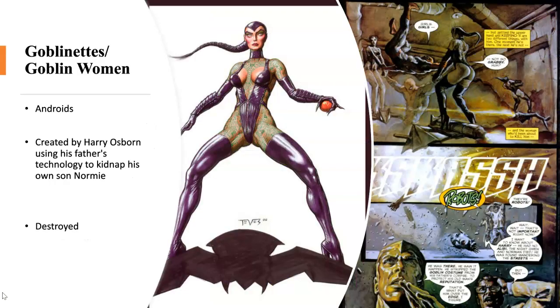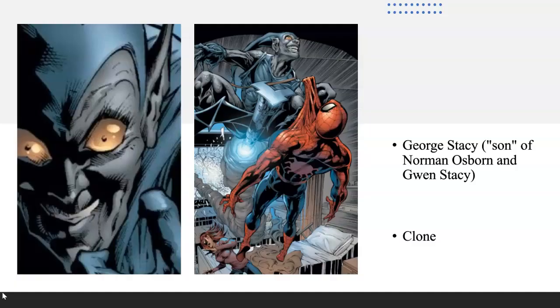We have the Goblinettes, also called the Goblin Women. These are a trio of androids created by Harry Osborn using his father's technology. They were basically meant to kidnap his own son Norman Osborn and douse him in the Goblin Serum so he could become the next Green Goblin. They were all destroyed in battle with Spider-Man. We also have the Gray Goblin — George Stacy, supposedly the son of Norman Osborn and Gwen Stacy — but we later learn that he was just a clone.